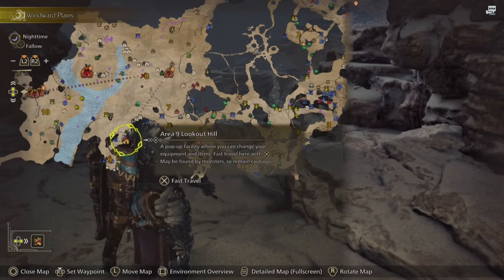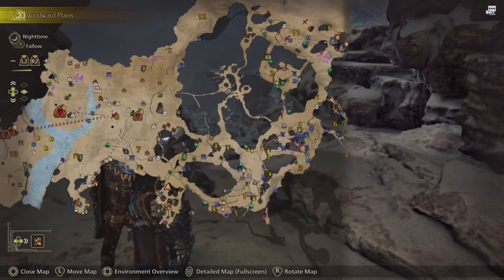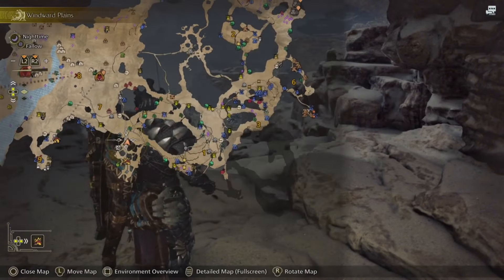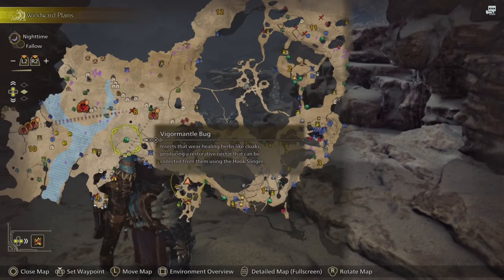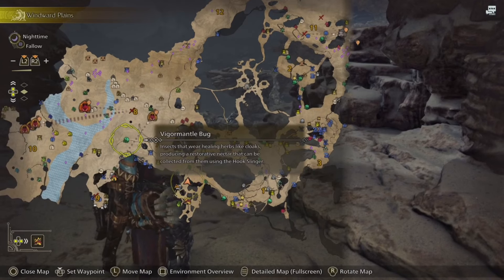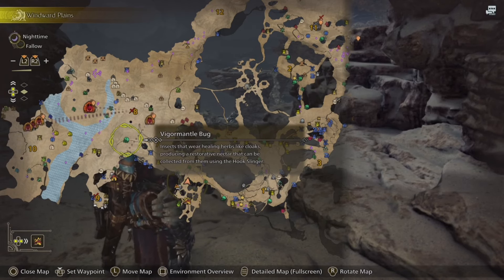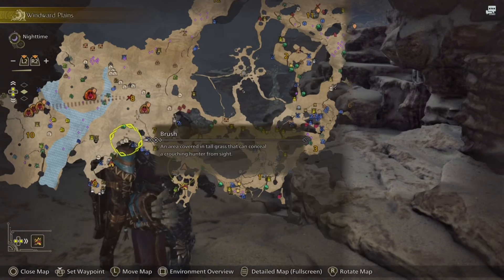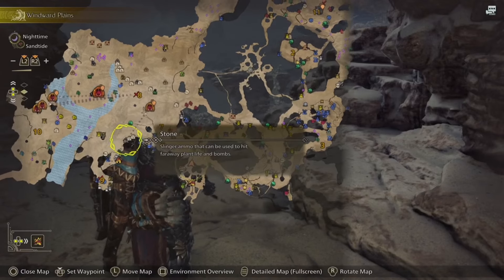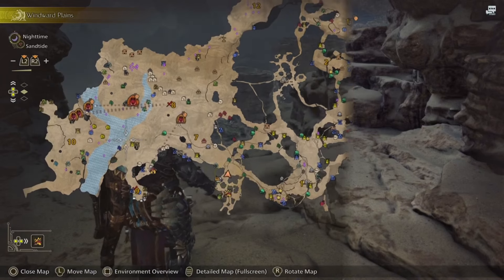If you want to teleport to a base camp, you could probably intercept a monster on its way down, saving a lot of time. If you're looking for specific items while out on the hunt and don't want to return to camp, you can look for bugs, brushes to hide in from monsters, different types of pods, and ores on the map. You can pretty much stock up on everything, and all the little purple dots represent the small monsters.